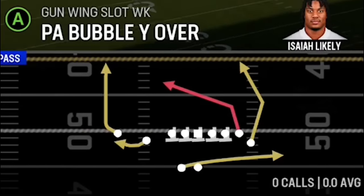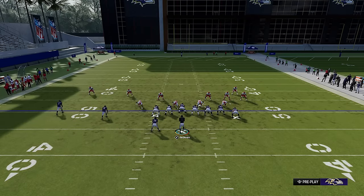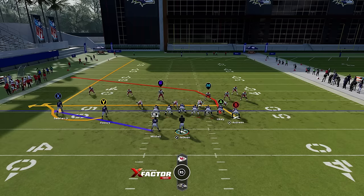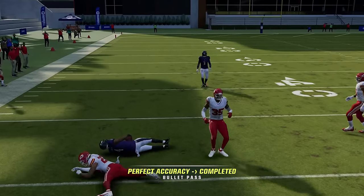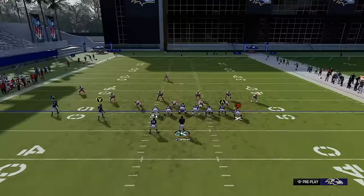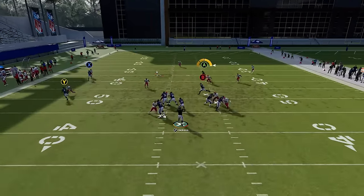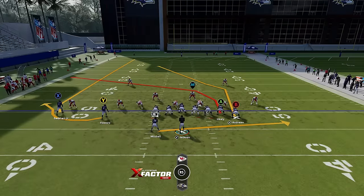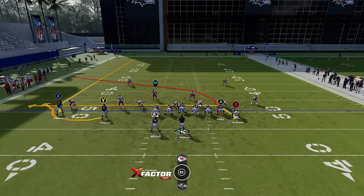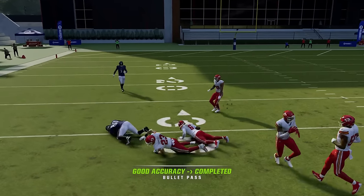Next up is the PA Bubble Y Over — a really good dink-and-dunk concept. I'm checking and releasing the running back and putting the B receiver on a drag. I'm watching the cornerback in front of the Y receiver: if he follows, I can't throw the bubble, so I go to the dragging tight ends, which are my man beater. If the cornerback drops down at all, I know that's not an option and I go to the tight ends crossing the field. In cover two, both those drag routes can be man coverage very easily.